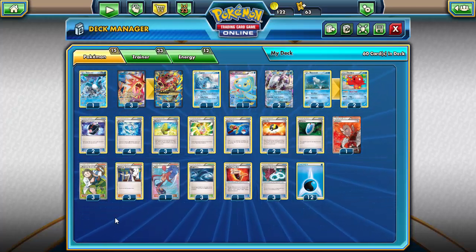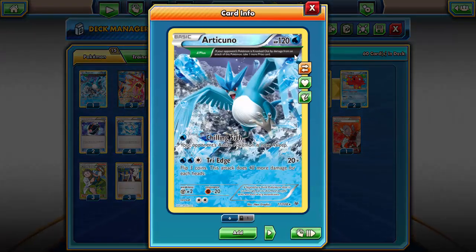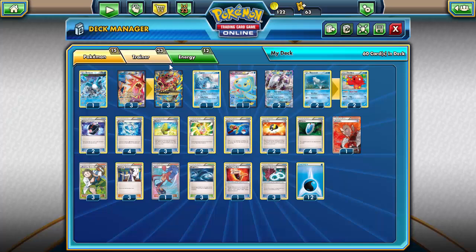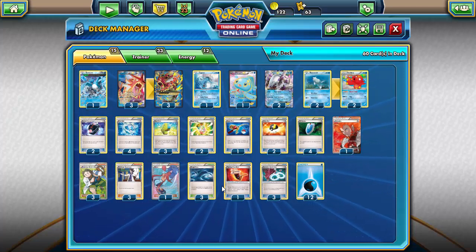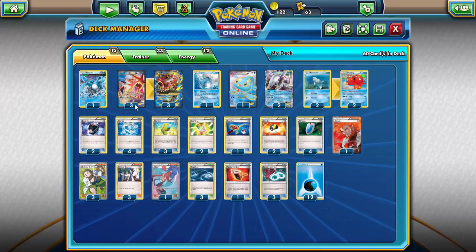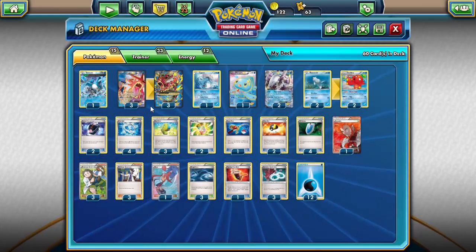For the Pokemon we are running pure water. One Articuno — a little bit of a twist — because of Delta Plus: if your opponent's Pokemon is knocked out by damage from this Pokemon, you take one more prize card. That's great if Mega Gyarados weakens an opposing Pokemon and then Articuno can come in with free retreat — if it has water energy on it — and knock it out to take an extra prize card. We are running a 3-3 of Gyarados and Mega Gyarados since they are the main attackers.